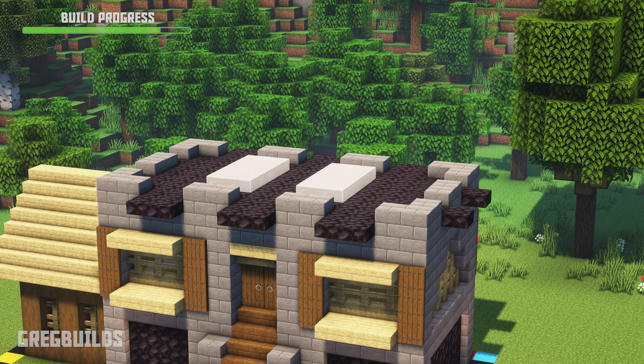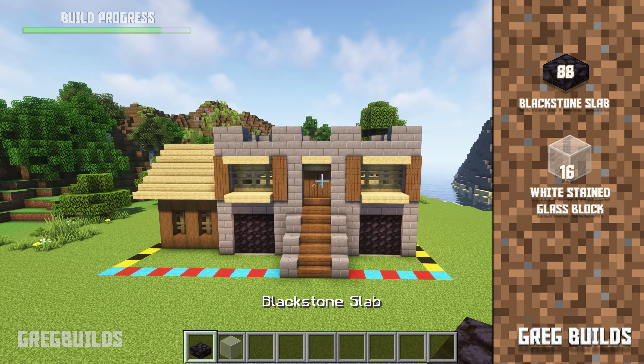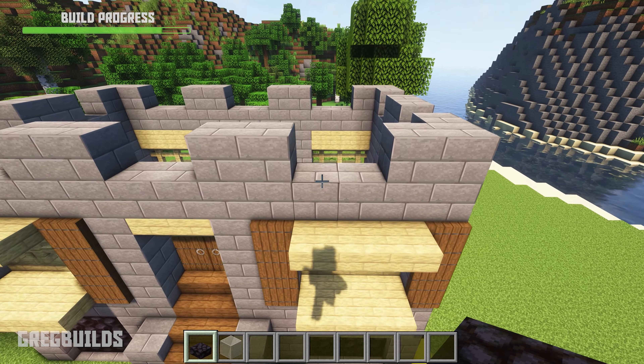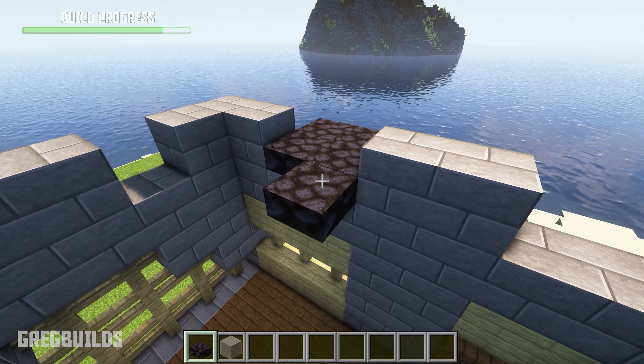Step 6. Next, add in a roof. We'll need 88 blackstone slabs and 16 white glass blocks. Add blackstone slabs for the roof. Also you can overhang the slabs where there's a gap in the stone brick blocks.